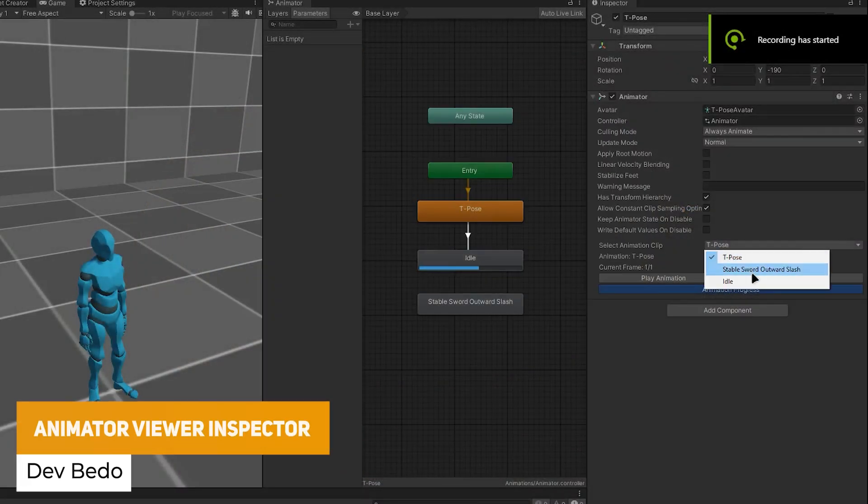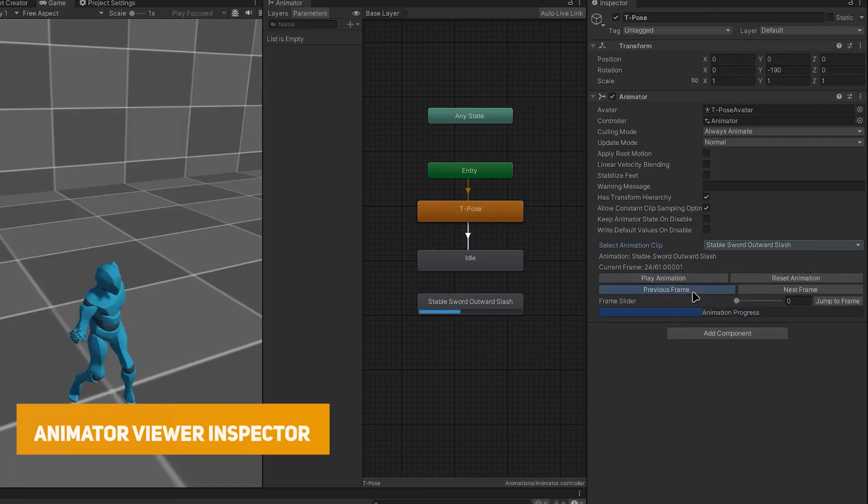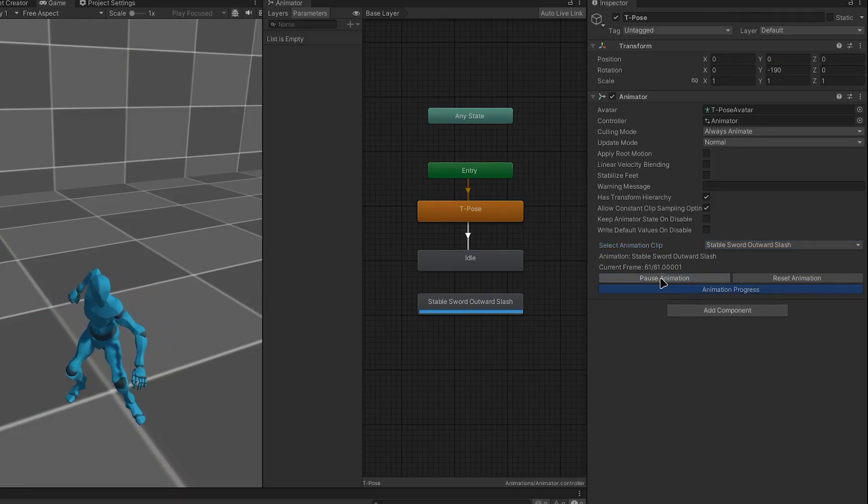Next is the Animator Viewer Inspector. This allows you to look at and control animations in play mode, since a lot of the time you can't test, pause and look at your animations without messing around in the editor. This gives you a set of buttons directly in the editor to test out animations on the fly.